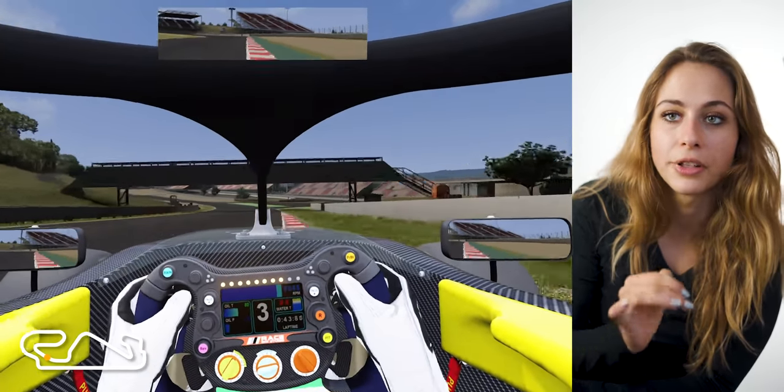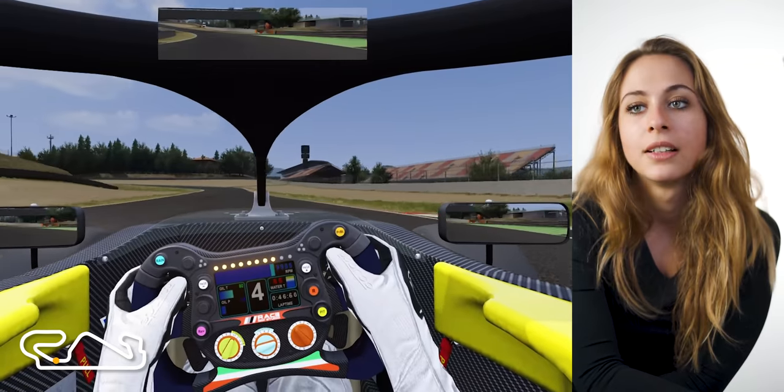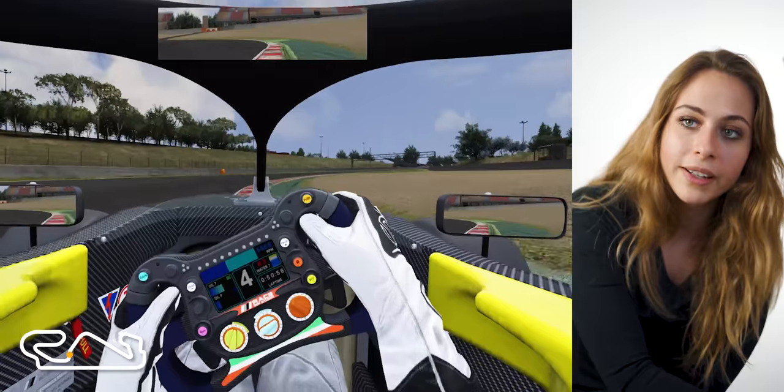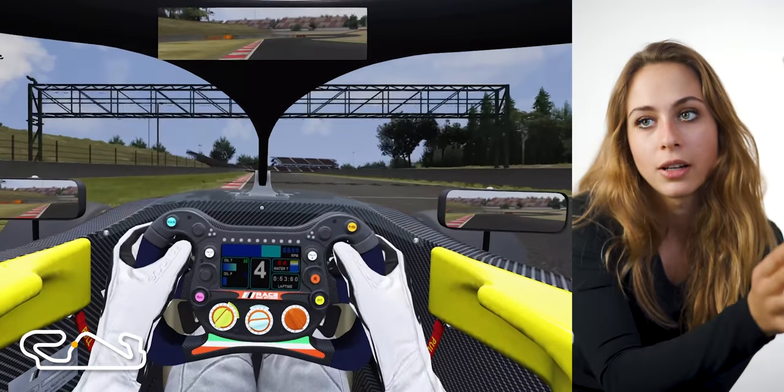We always get kind of on the steer there but you have to try to get the car to rotate. Then you have this S uphill in fourth gear — get to the white line in the first one and then from there accelerate out.